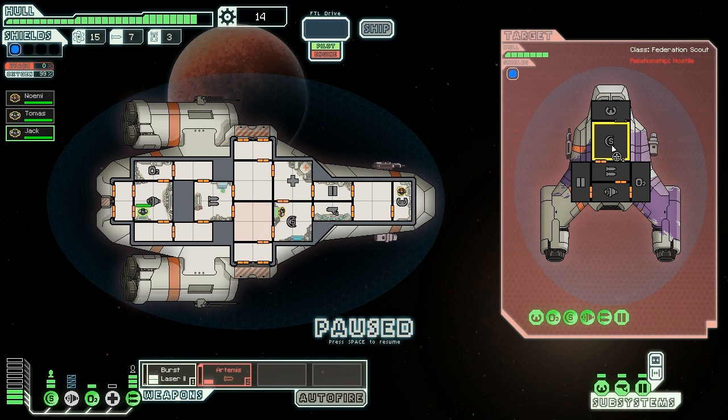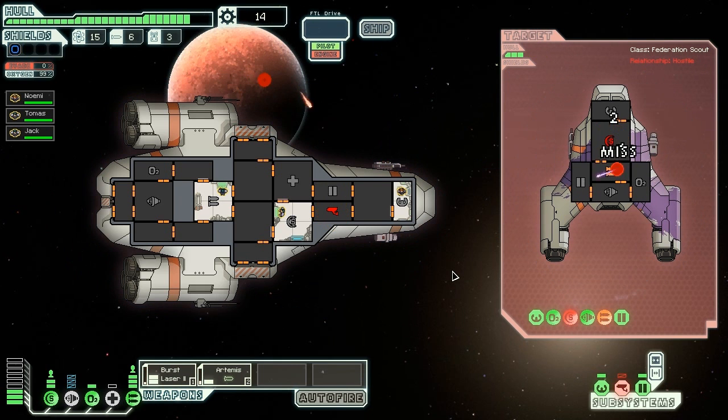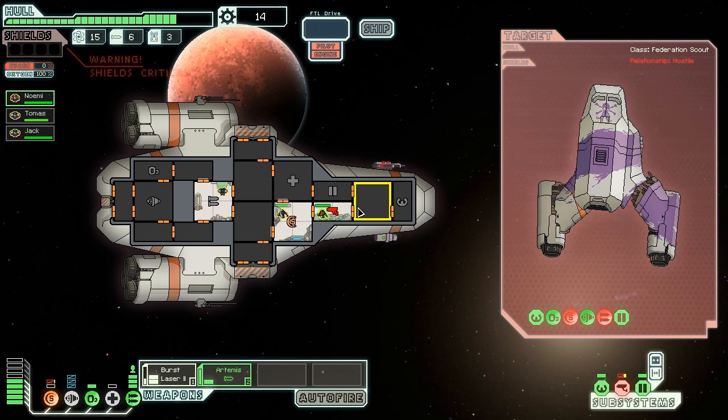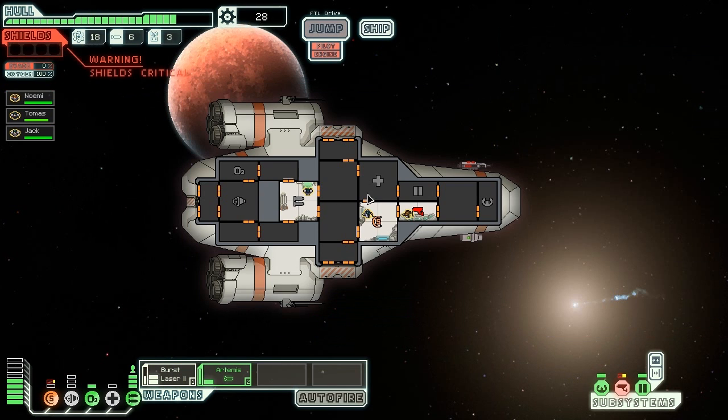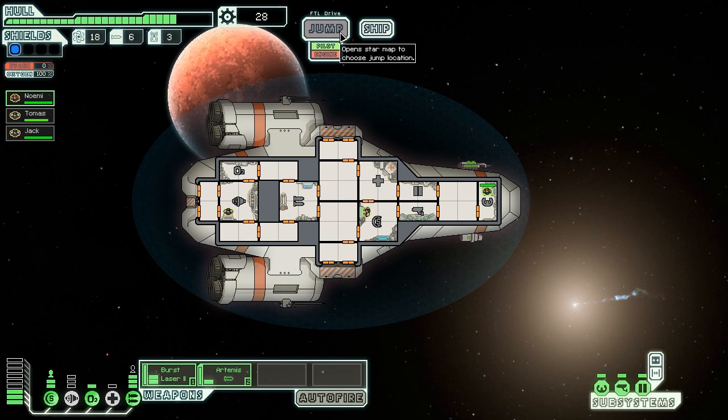One thing I haven't explained yet is why crew are in the rooms they're in. For helm, shields, weapons, and engines - for each person manning the computer station you get a buff. Shields recharge faster, helm lets you dodge, weapons recharge faster, and engines give you an extra five percent dodge. If helm is down or no one's at helm, the engines don't matter because there's no one piloting the thing. Missiles are annoying - they go straight through shields.